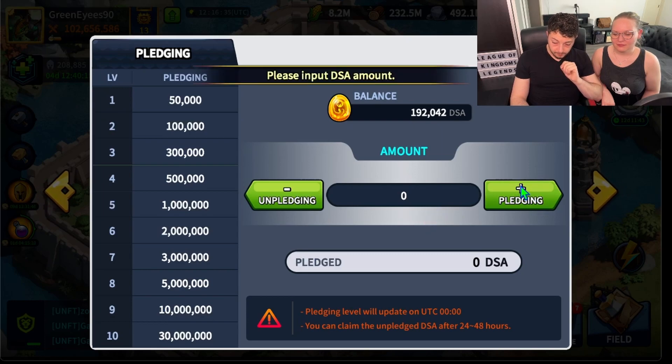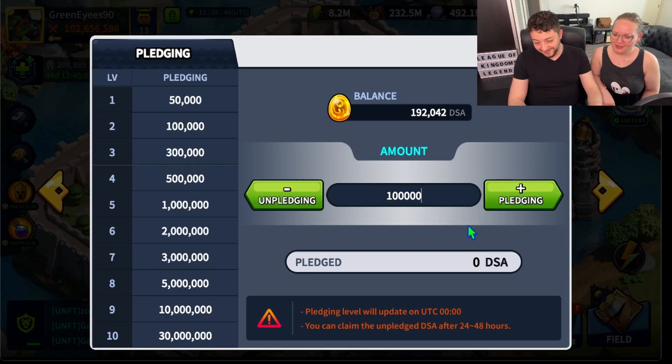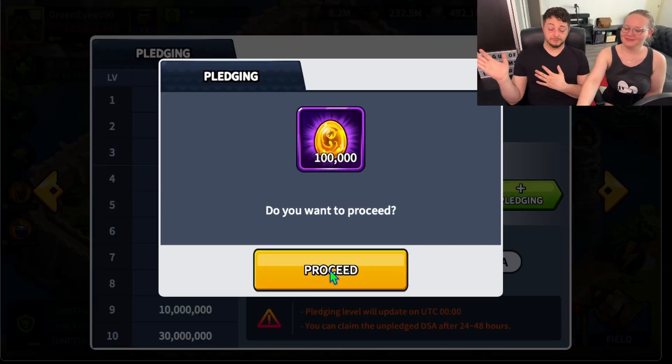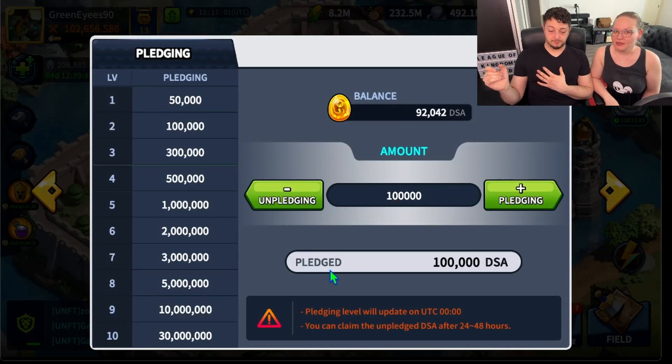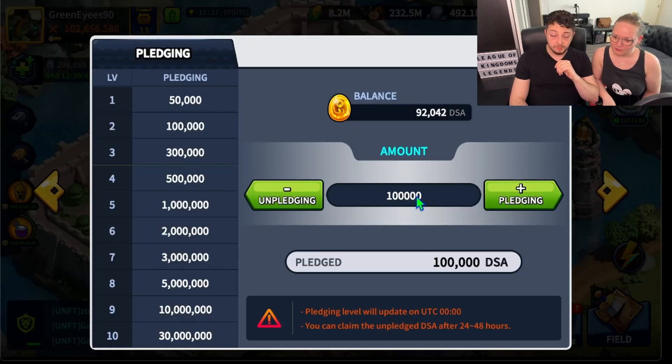So here's how you do it: pledging — input the DSA amount. Let's put 100 because I don't have enough for the tier three yet. Pledging to you — the honor, baby. Proceed! What's interesting is that anytime you can un-pledge it. You need to always put the amount as well. It will update like the DSA mine — like the action points. You can claim and un-pledge the DSA after 24 to 48 hours.